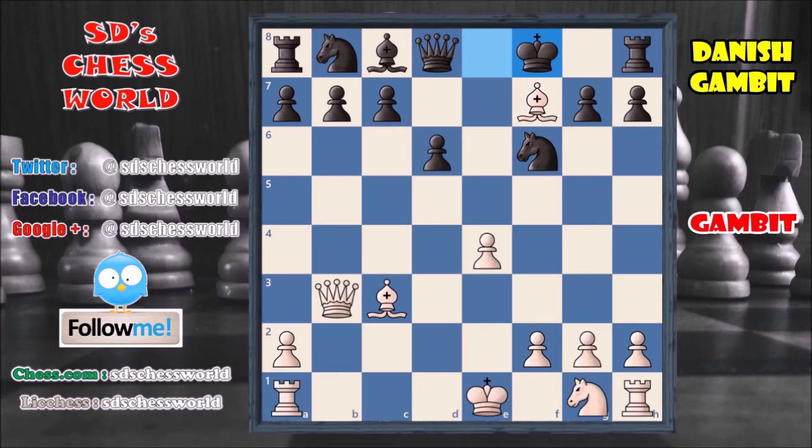Here white loses 3 pawns to get a certain advantage on the board. And this is how a gambit works — sacrifice your minor pieces, mostly pawns, to get an advantageous position or to get a major piece. As we have seen in the Tenison Gambit, we also have seen the Budapest Gambit in previous videos. I will put it in the description and also in the i-button right now.